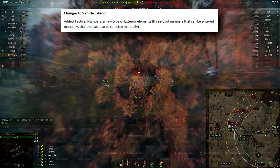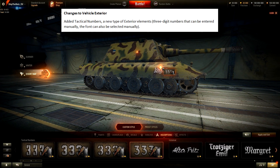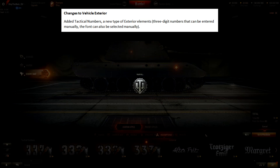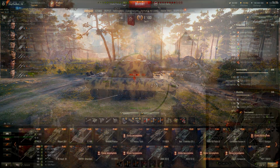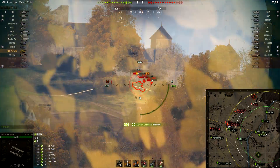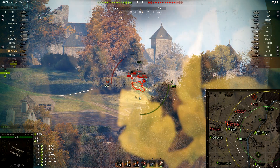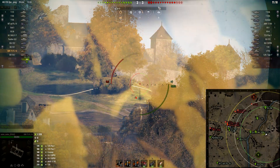They also added even more customization options: tactical numbers, a new type of exterior element — 3-digit numbers that can be entered manually, and the font can also be selected manually. My favorite number is 13, so I am going to add number 13 on all of my favorite vehicles. If you see number 13 on the battlefield, you know that it is me. Though to call them tactical numbers is a bit funny, in my opinion.